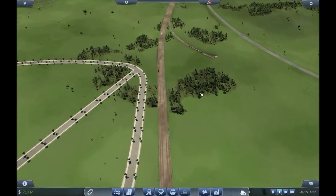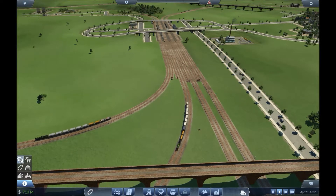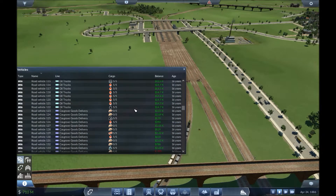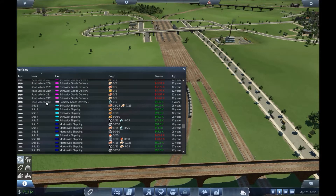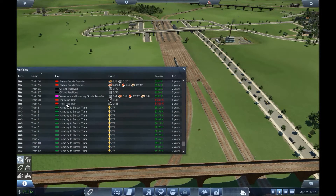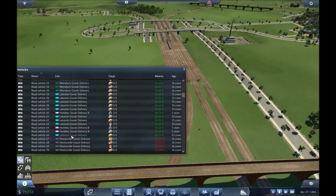We are running smoothly — we've got lots of trains going, lots of vehicles. We've got 213 road vehicles, 17 ships, 71 trains, and 30 trams. So we have got quite a few on the go.